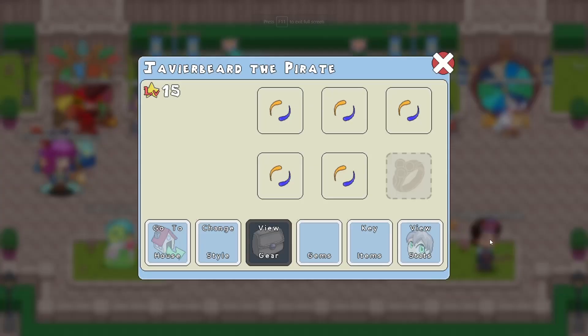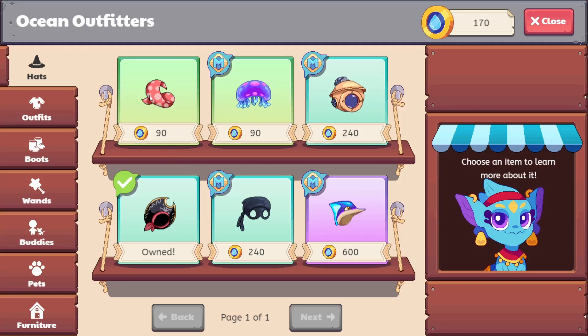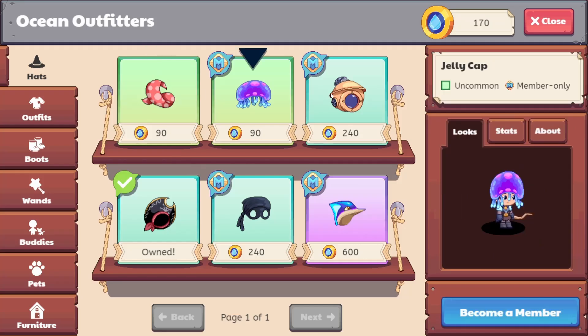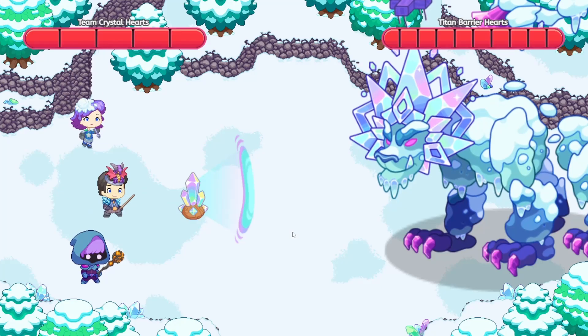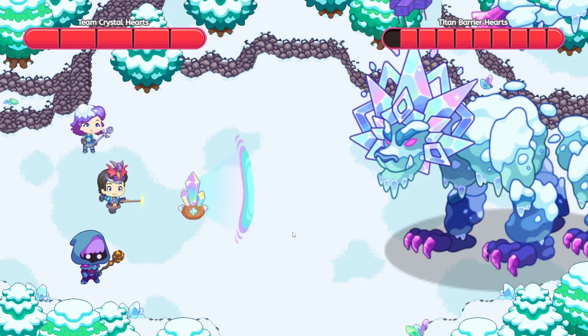The most common issues that we've heard are a lack of facial expression and hairstyle or other customization options for your character, items in specific categories such as hats or boots that still need to be upgraded to their new model, and other issues such as old player models still showing up for group battles against titans.